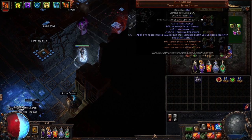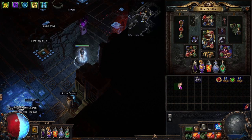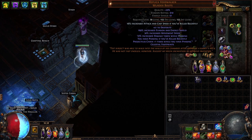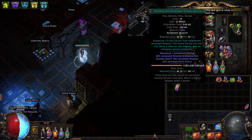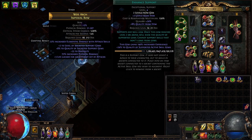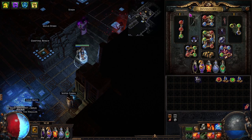As for our gems, you can see we have empty sockets — five in our main gear — and we also have nine more sockets in our offhand. This makes a total of 13 to 14 empty sockets that you can use to level gems.